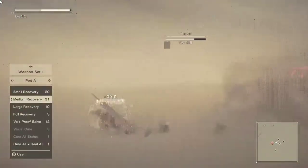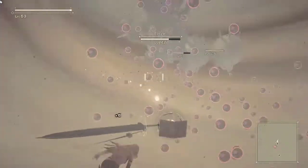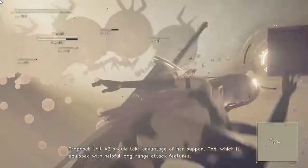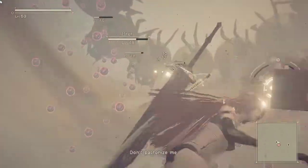All attacker models such as the YoRHa A-2 are not equipped with ranged weaponry. Unit A-2 should take advantage of her support pod, which is equipped with helpful long-range attack features. Don't patronize me.